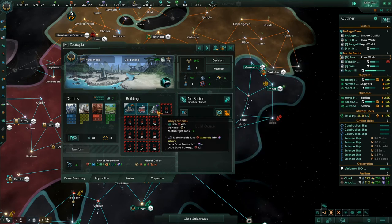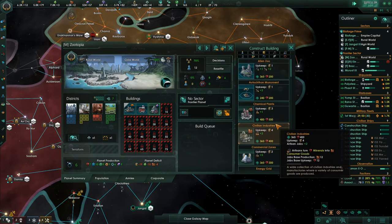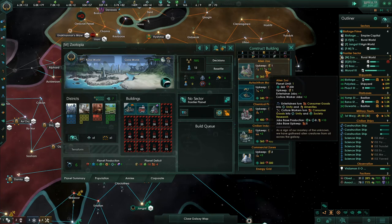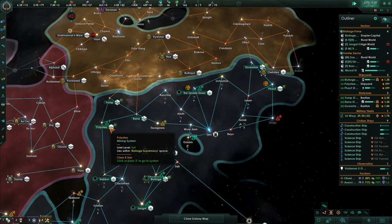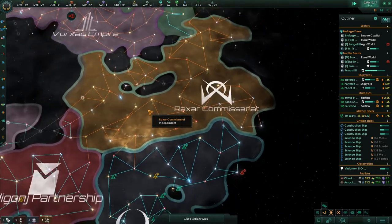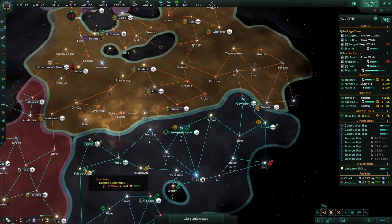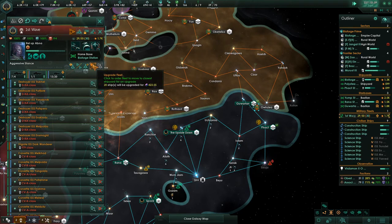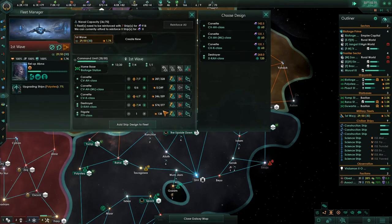Max alien zoo - so we can build the alien zoo now. It provides entertainer jobs and culture worker jobs. We'll be building that as soon as we can. They have decided to claim the Polystia system right here - they're claiming stuff but they're at war with these guys, so we'll see how that works out. What's it take to upgrade you guys? 423. Now I can have 50 ships in a fleet.